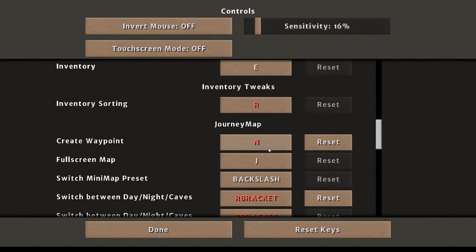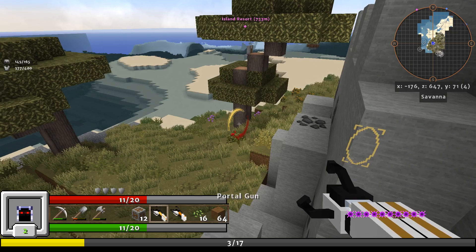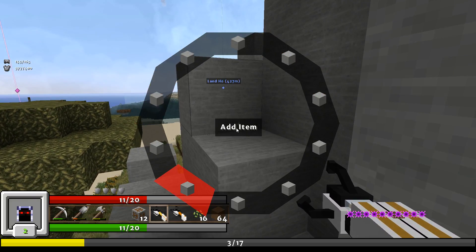It might be nice to have this set to something. I think for now we can set it to X, so I can set a waypoint faster. I'm not really sure how to work on this mini menu thing.